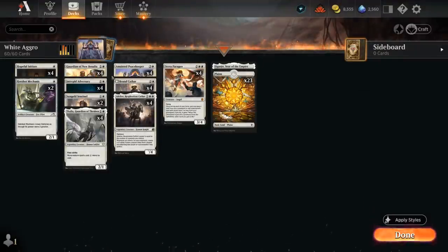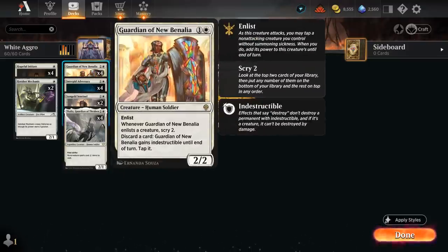Hello and welcome to another Standard Games video. Today we're taking a look at Mono White Aggro reimagined with Dominaria United. Dominaria brings quite a few new tools to the table, starting out at 2 mana with Guardian of New Benalia.